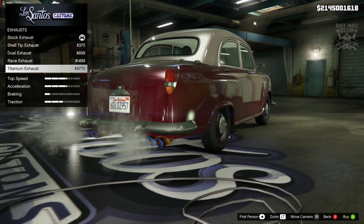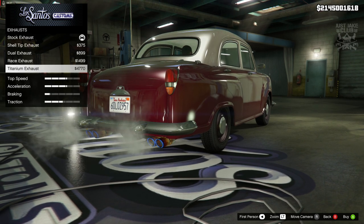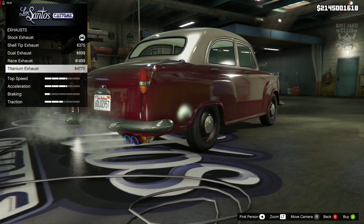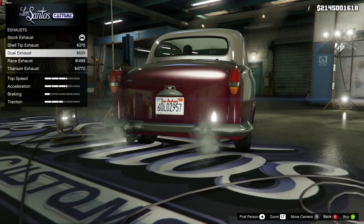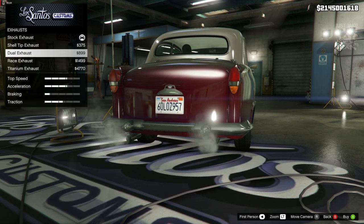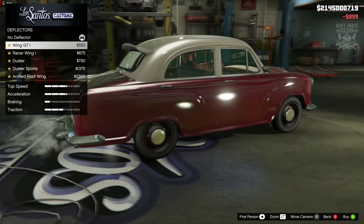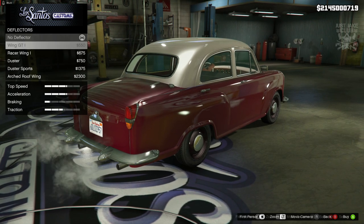The race and titanium exhausts are very sporty — I don't understand what they're trying to do with this car. They've contradicted themselves by forcing us to keep old-school aspects of the car but then giving us modern sporty upgrades that don't match the old-school parts we can't remove. I'm going to get the dual exit — they're the same size as the stock exhaust but doubled up, and I think that actually suits the style of the car. For spoilers we've got deflectors and a GT wing, but they all look really odd so we're going to skip them.